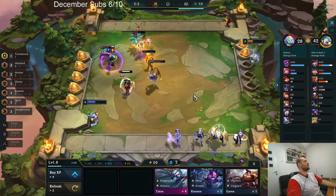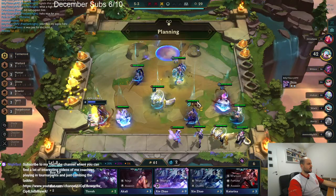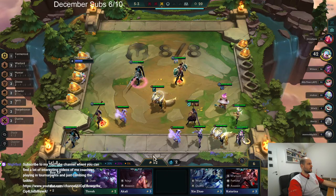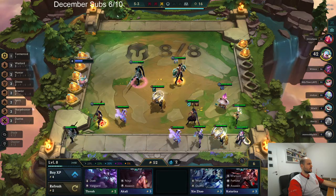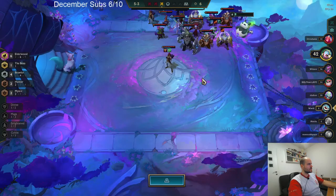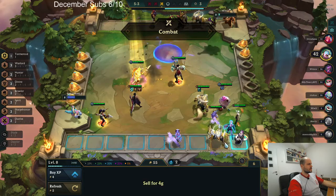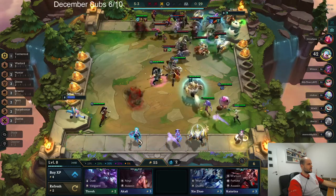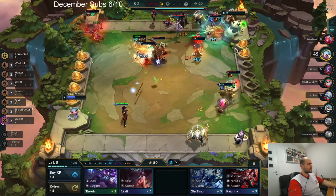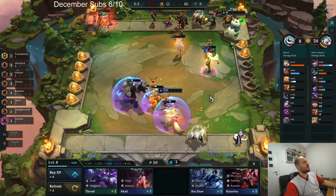What just sniped me? Now I wish I had more frontline. How does the unit with Redemption die last? I think taking out the Nunu was bad — that was a mistake.